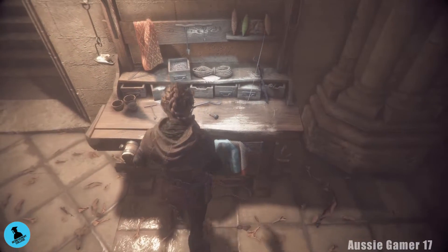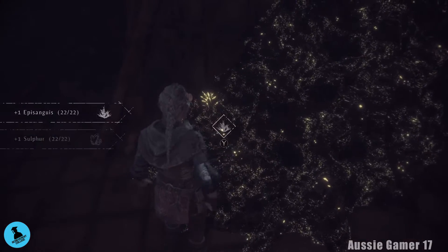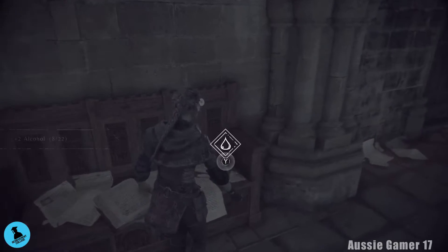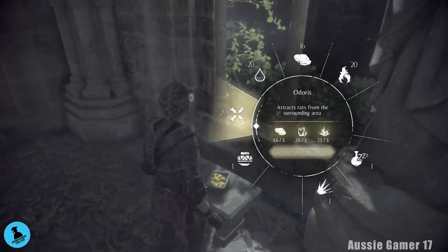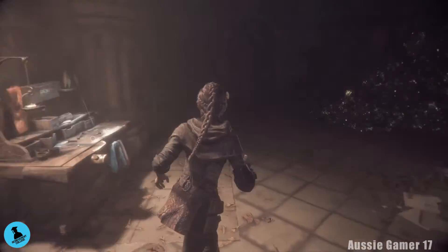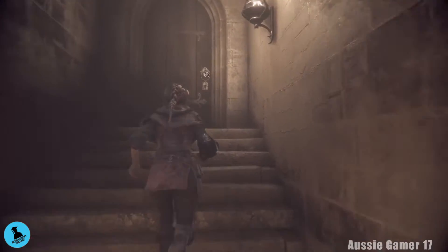We can do the second upgrade as well — perfect. We'll need way more material before we can do another one. I'm going to make some more of that just so I can pick those up. Head over here; we'll be able to pick up the alcohol. Once you're done in here, head up the stairs and through the door.